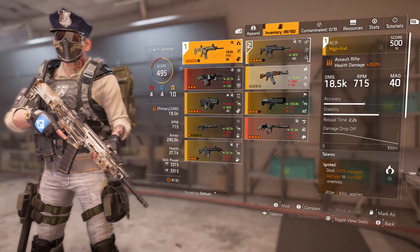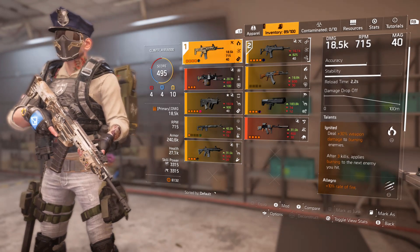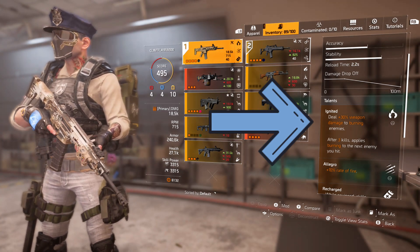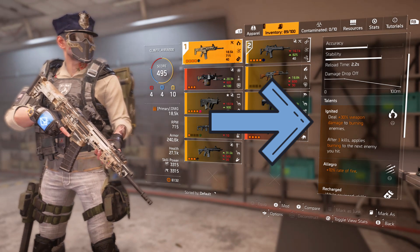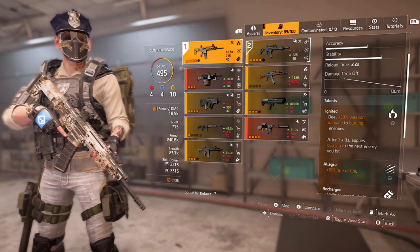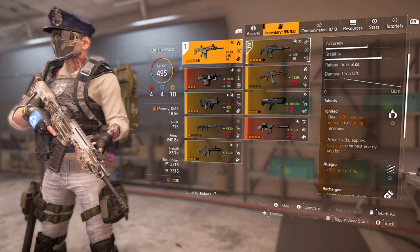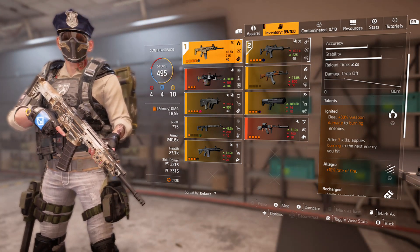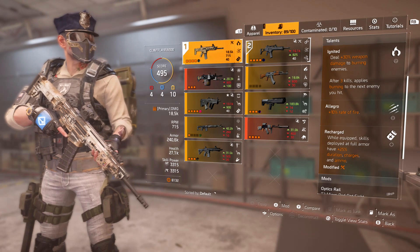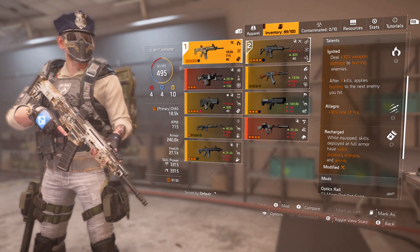My primary weapon is an ACR with the Ignited talent: deal +30% weapon damage to burning enemies, and after three kills, apply burning to the next enemy you hit. This is the talent you need on a fire build — no better option. The secondary talent on the ACR is Allegro for 10% rate of fire, and Recharged: while equipped, skills deployed at full armor have 25% extra duration, charges, and ammo. That 25% duration adds roughly four seconds to your turret.